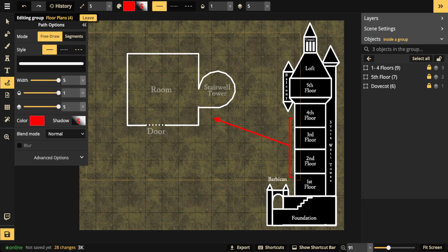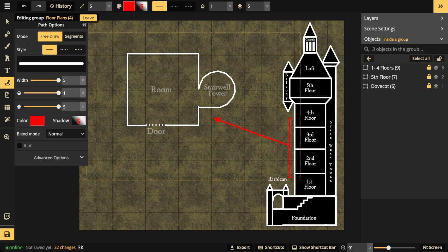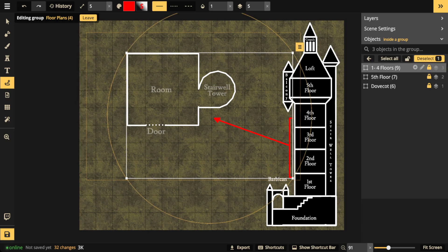A stairwell tower - an additional tower that just does the stairwell - is really helpful. I recommend that the entrance to the stairwell be on a segment of the grid so that whatever VTT you're using, when you step onto that square it's going to teleport you to the next room. Make sure to line up the grid to where the entrance of the stairwell is - you don't have to show the players actually walking up or down, you just need a portal square to take them to the next room.